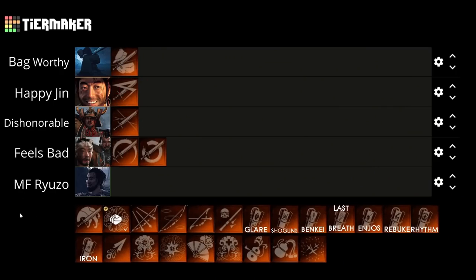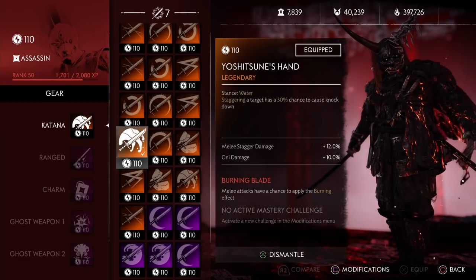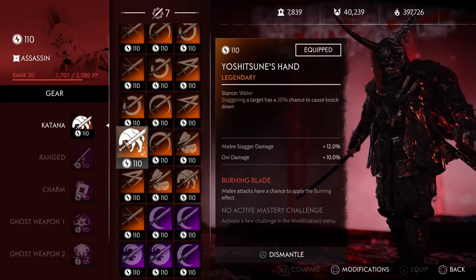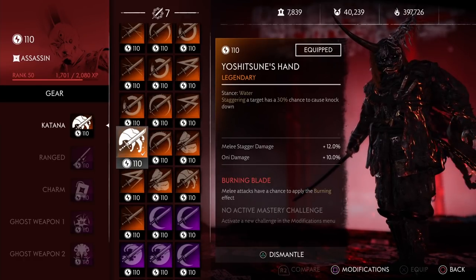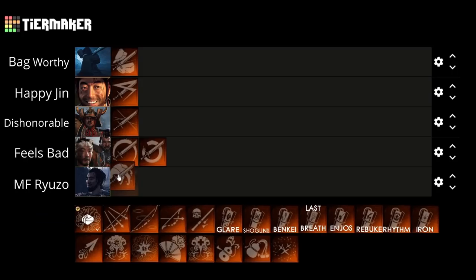Finally for our last katana we have Yoshitsune's Hand. Staggering a target has a 30% chance to cause knockdown. Following the trend, you probably already know where this is going. Stagger is not a good effect, 30% chance is not that high, and this only affects one target unlike the Demon Cutter. So we're putting this all the way at the bottom at motherfucking Ryuzo.